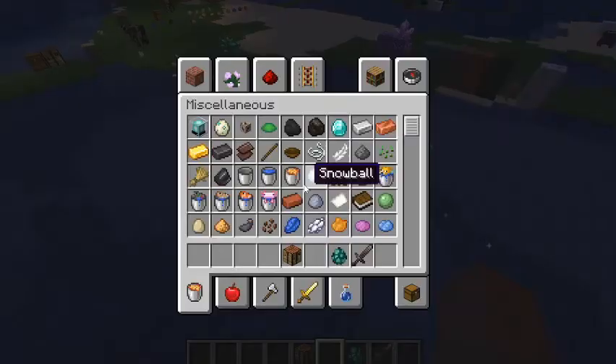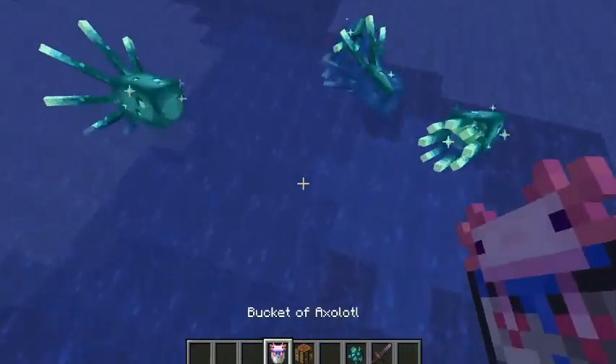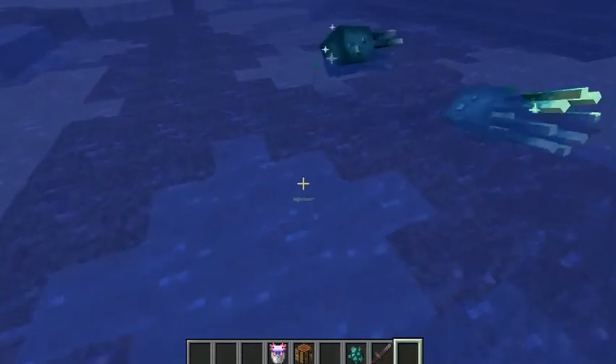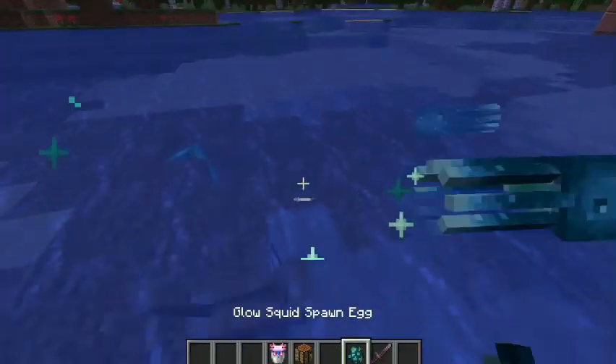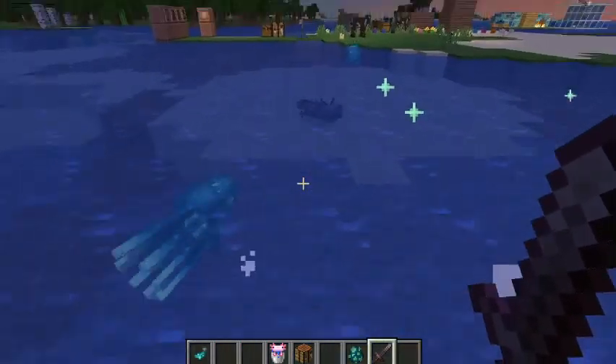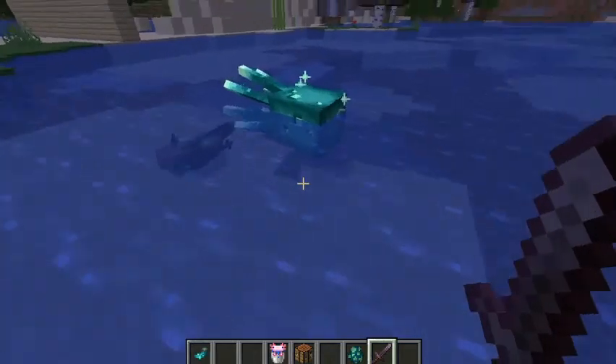One other thing about the glow squid — you probably shouldn't put an axolotl near it, because the axolotls will try to kill the glow squid. What do you get when you kill a glow squid? A glow ink sack, obviously.